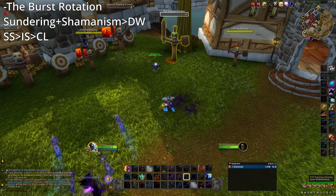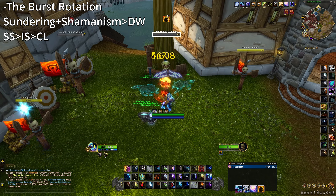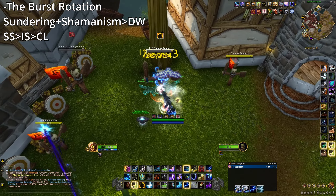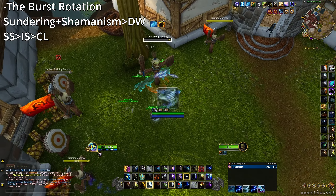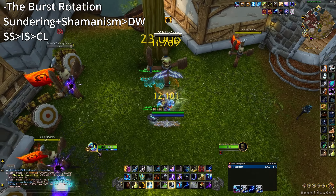The burst rotation, if you're using Deep Rooted Elements, is also a piece of cake. Try and get a few Wind Fury procs if you can — most games this will just happen naturally as you set up your burst — also dropping your Wind Fury Totem. Then: Thundering plus Shamanism, Doom Winds, spam abilities that proc Doom Winds, Storm Strike, Ice Strike, Crash Lightning, Lightning Bolt to reset Storm Strike. Very simple — if you get lucky, it ends up being just Storm Strike all the way through.